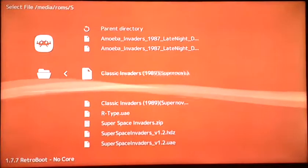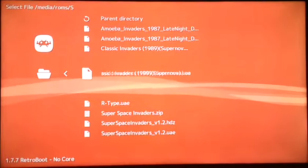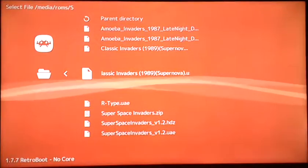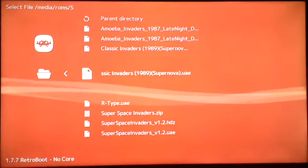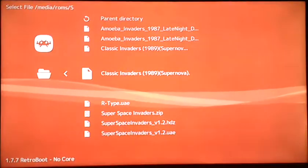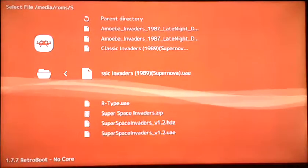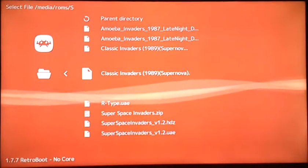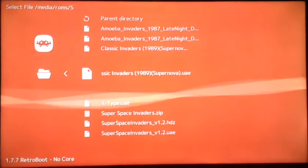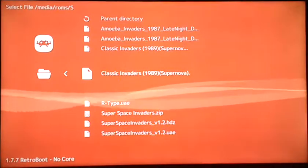So how this works with PUAE on some of the installations: you need to actually configure a .uae file. This is actually a text file, like an INI file, that tells the emulator how to load the floppy disk image. I'm not going to get into WHDLoad and a lot of the other stuff — to stay on topic, I'm just going to show a Space Invaders game on this core on my PlayStation Classic.